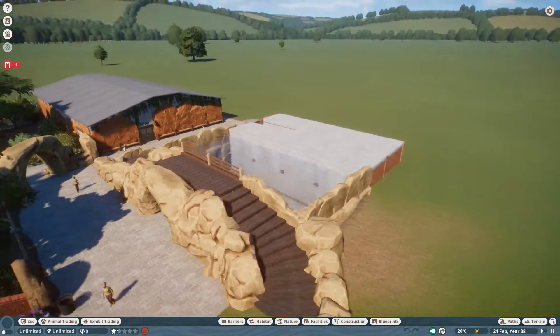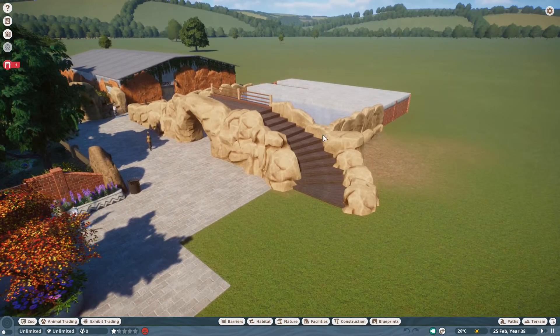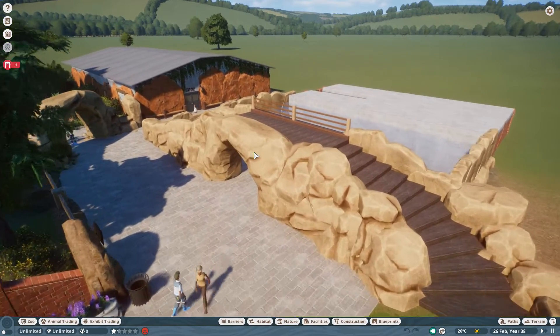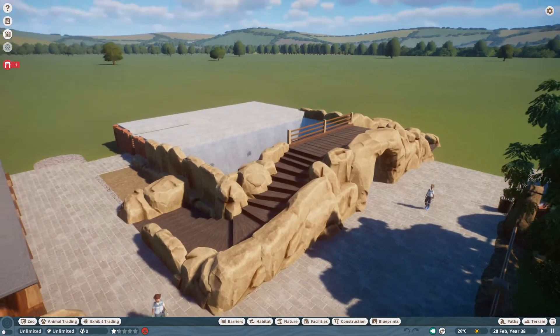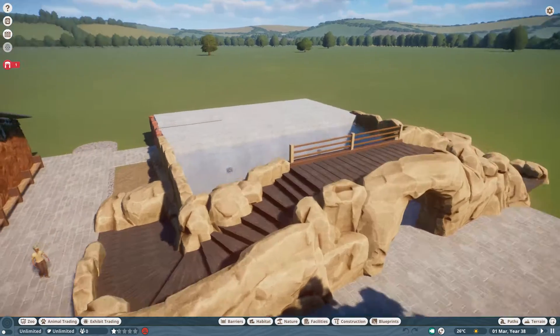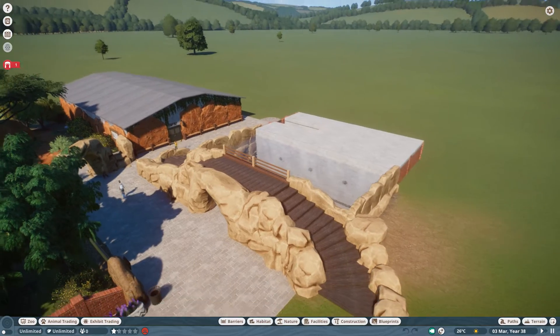For now that's looking really nice. I really like this front bit with the archway here - there will be some foliage, one or two trees maybe somehow put into this rock work to really make it all blend in. I'm really happy with how this looks at the front, I think it looks very zoo-like.